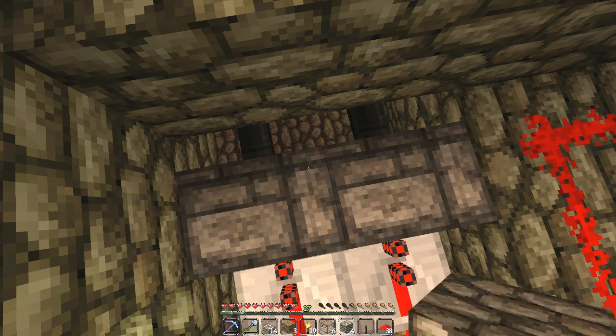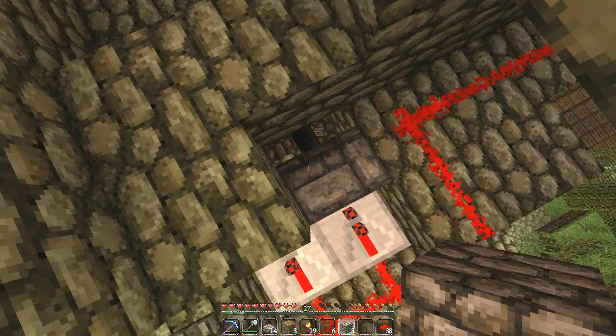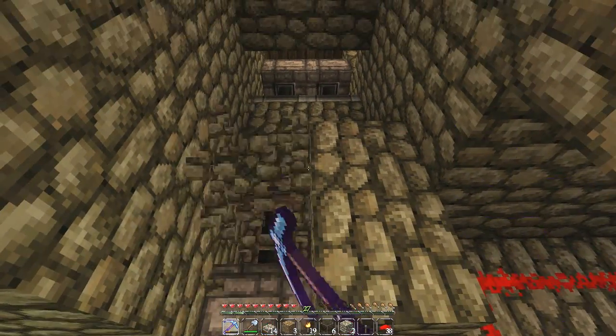Now we've got some more cobblestone so we can actually place it above these pistons. If this is the murder hole over here, the mobs are going to be able to see me though — that's the thing. I've got to be underneath them.